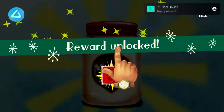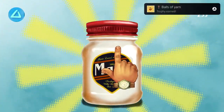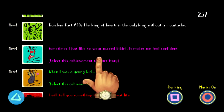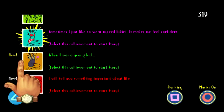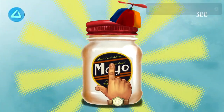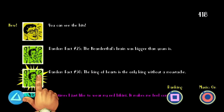All this game is, is a tapping simulator. All you have to do is get your PlayStation controller and just constantly press the X button. 100% of the trophies just require you to be pressing the X button. But do watch out on the left hand side — there will be some challenges that pop up, and all you have to do is press on a different skin for your jar of mayo. Once the jar of mayo changes to a different skin, just keep pressing the X button.